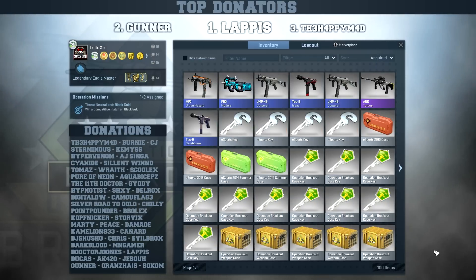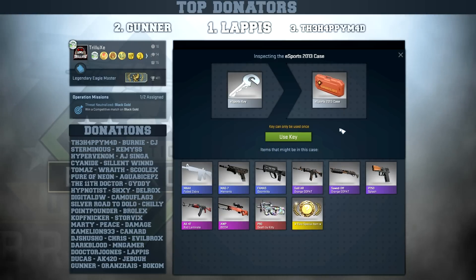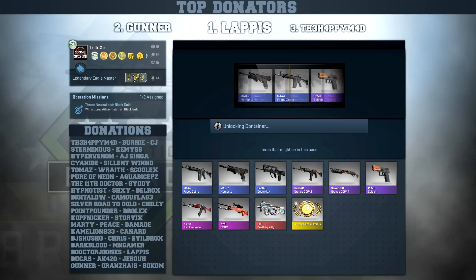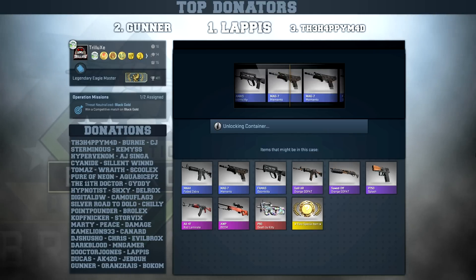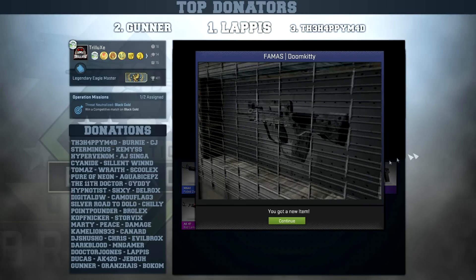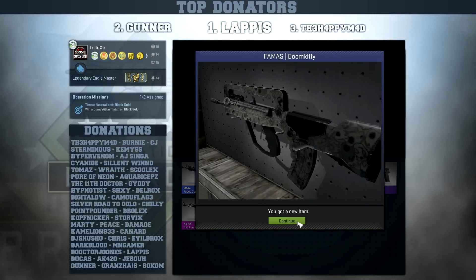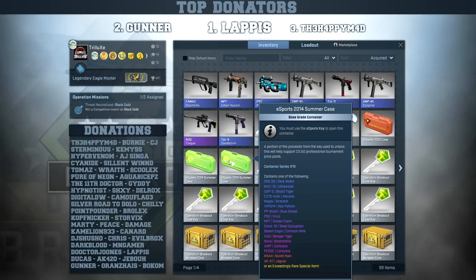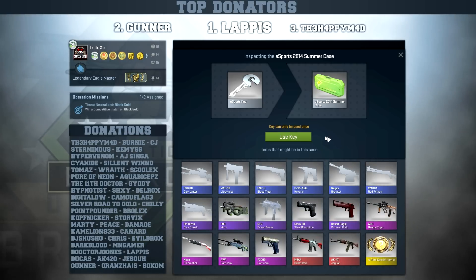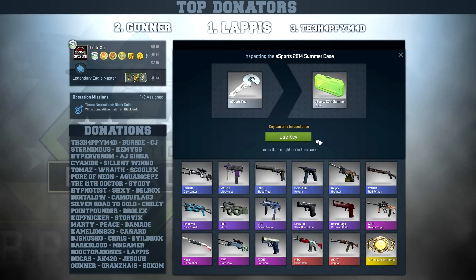Let's try this old esports case - I want to get that P90 Death by Kitty. I once got it in stat-trak, I think it was case unboxing number two or three. I got the P90 Death by Kitty from the last case - that was pretty sick. I wish I would have kept it but I sold it for like 40 bucks, and now it's so expensive.